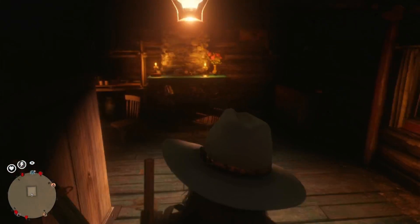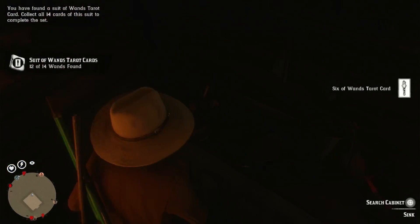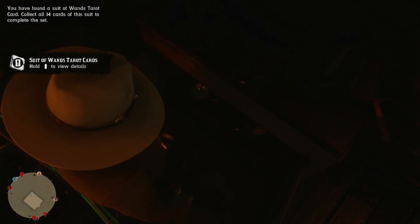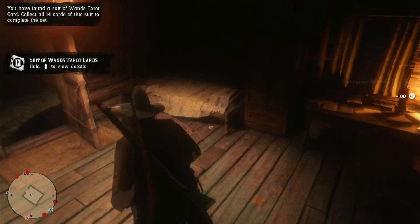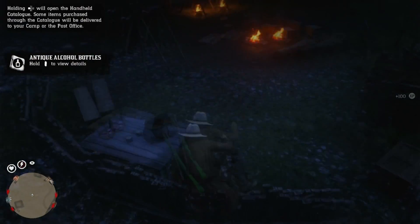We're going to go into the cabin first because that's just where it spawned me — it spawned me closer to the cabin. On top of this little shelf there's going to be a card. Open up this cabinet and there's going to be a Tennessee Whiskey alcohol bottle down there. Once you grab that, go over here and under the bed there's going to be another card you can grab.